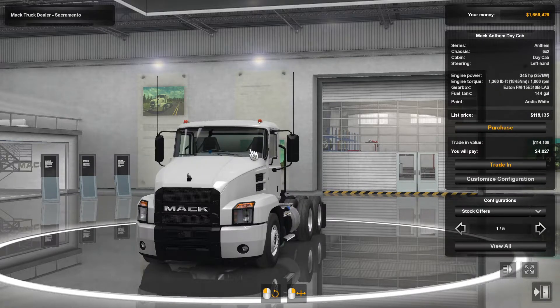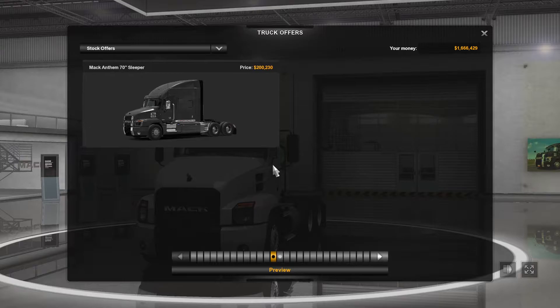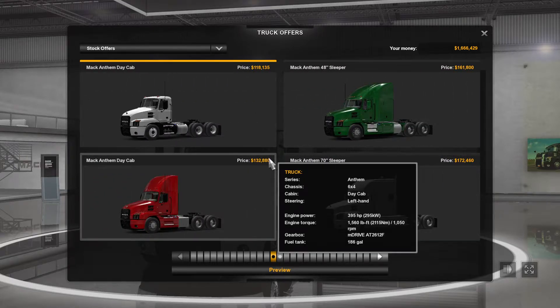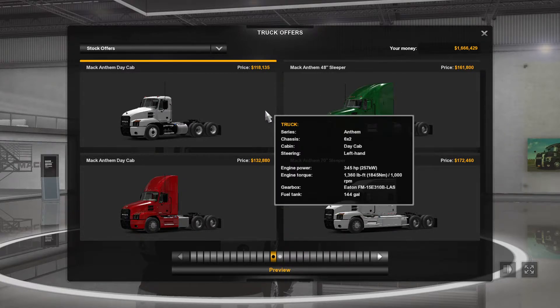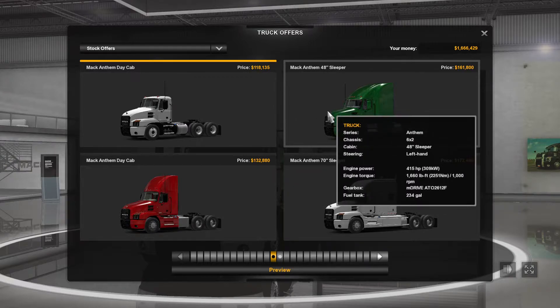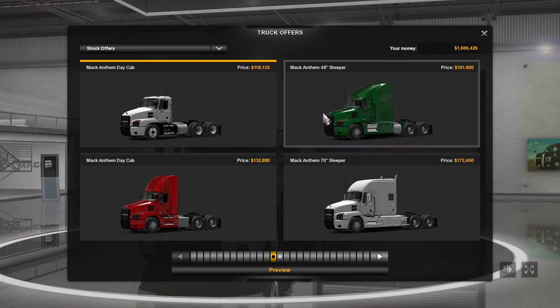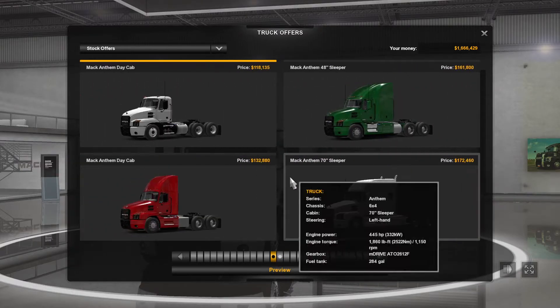You don't have to take the first trip that comes up - click View All and that brings up all the trips available. So it's: do you want a day cab, or do you want a sleeper? The day cabs are shorter, and in any random trip you get the day cab or duty cab, then a mid-range sleeper, and then a big sleeper.